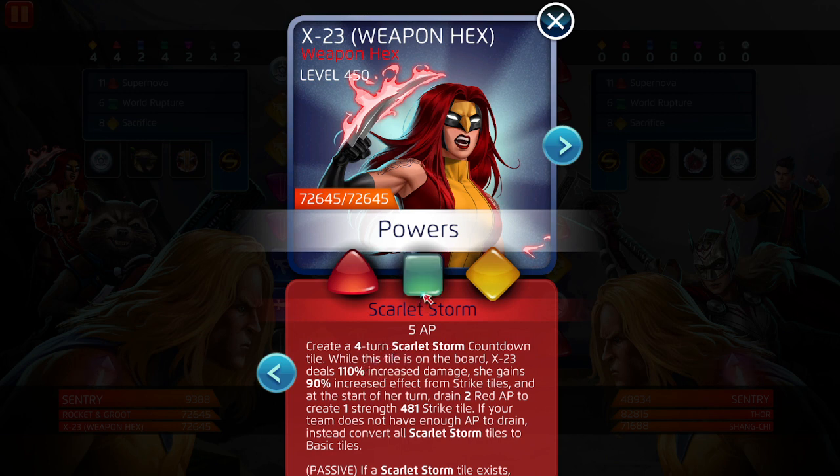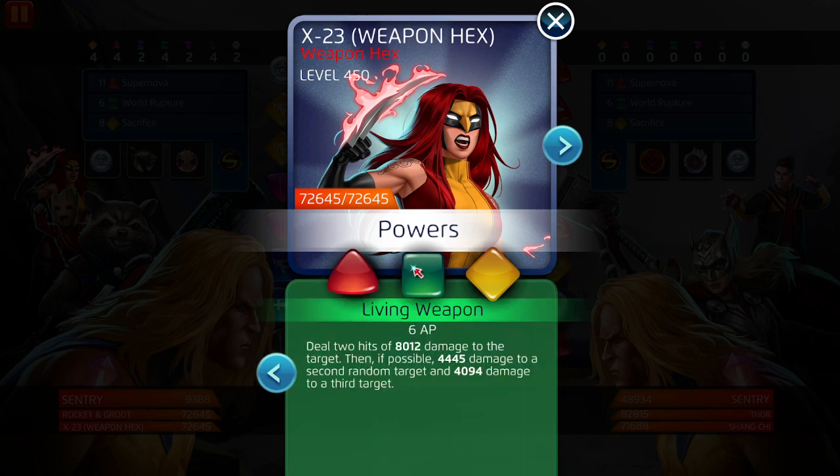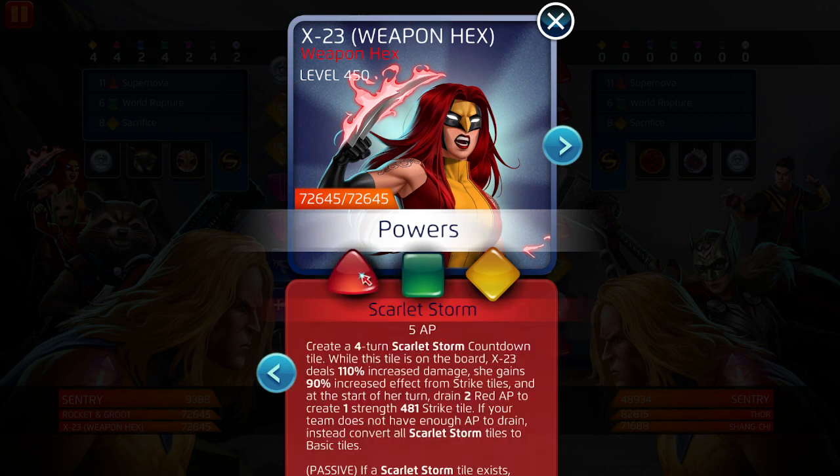If you're playing her to set up a combo Scarlet Storm, this is a seven-AP costing ability, not a five. You throw it out for five, then need two extra AP each turn to maintain it for one turn. This is potentially a one-trick pony character. You want to make sure you have Living Weapon and a character that's going to feed her damage to down one or two enemies when you activate the combo — like Rocket and Groot on the board increasing match damage and strike tile effect.